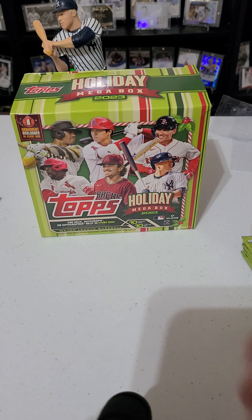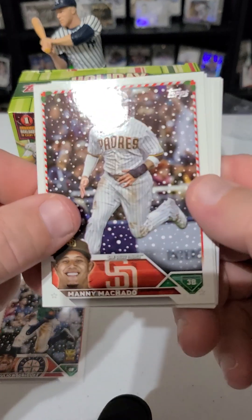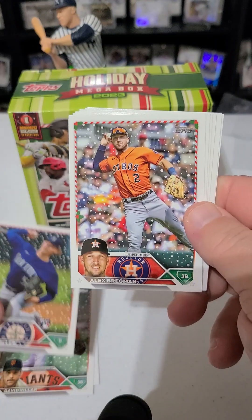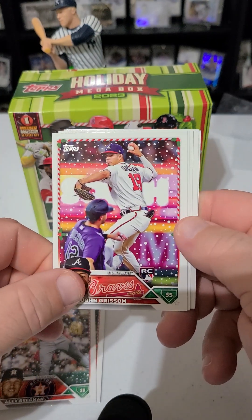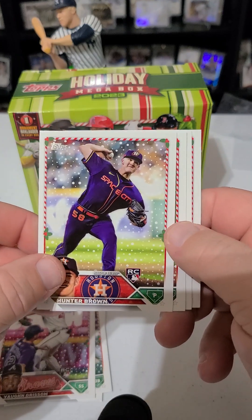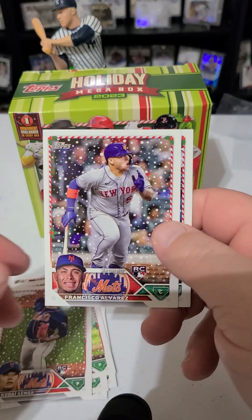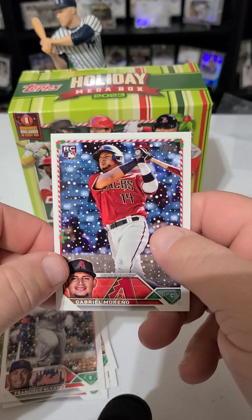Fourth pack — got the nice rookie cup of Julio Rodriguez, Manny Machado, David Valar rookie, Bryce Miller rookie, Alex Bregman, Vaughn Grissom rookie. Let me make sure — I know Hunter Brown was a short print on one of them. Sango, nice. Francisco Alvarez — perfect for the PC, two back-to-back hits. And Gabriel Moreno.